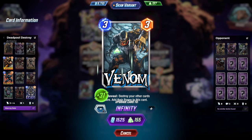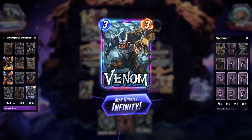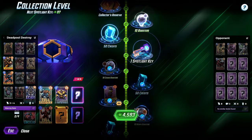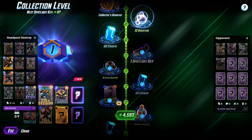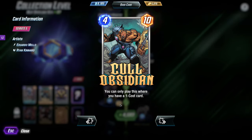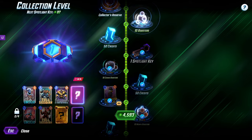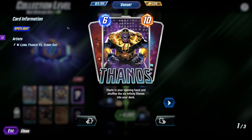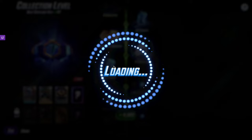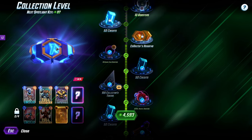I have a lot of points — I didn't even realize I had this much. Let's do it. Infinity! I did not even know I had that many points to upgrade it. Spotlight key. I wouldn't mind getting the Cull Obsidian. You can only play this card where you have a one-cost card. Copycat — when you draw this, steal the text from the bottom card of your opponent's deck. The Thanos one is pretty cool, but I already have Symbiotic Thanos. I might do it for the sake of the video. Let's see what we get.